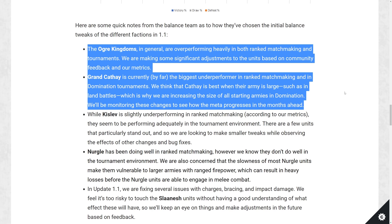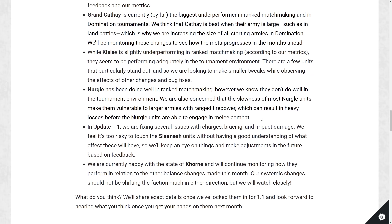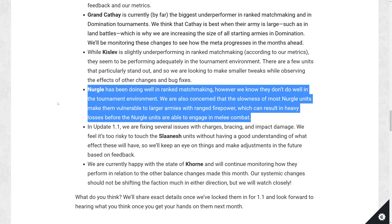Grand Cathay is currently by far the biggest underperformer in ranked matchmaking and domination tournaments. They think Cathay is best when their army is large, such as in land battles, which is why they're increasing the size of all starting armies in domination mode — monitoring these changes to see how the meta progresses. Kislev is slightly underperforming but they'll see how the broader changes affect them first. Nurgle is also a bit of an issue.